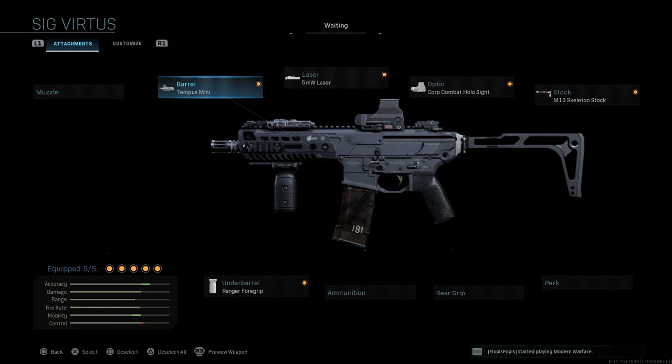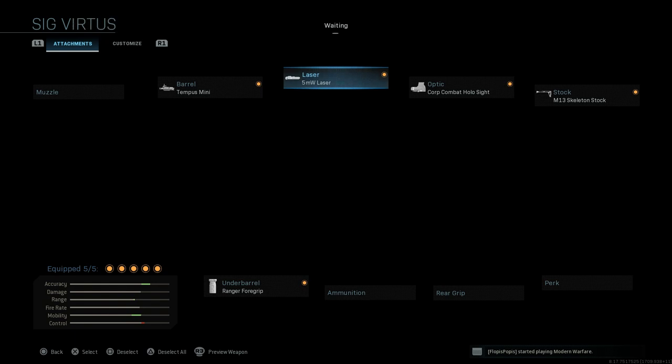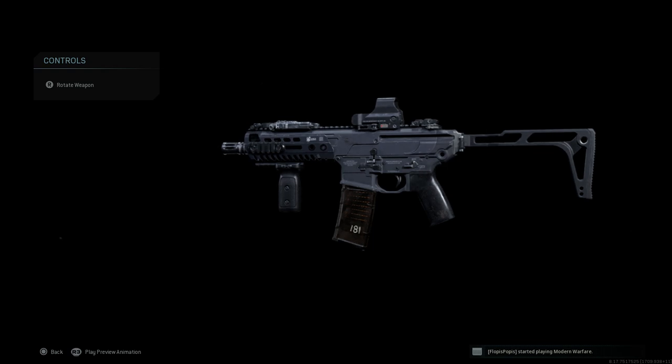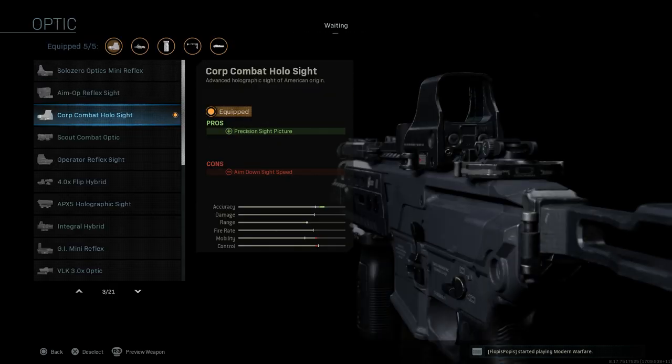This gives a much more compact SBR variant of the weapon. In real life, the SIG Virtus SBR comes in either 11.5-inch, 5.5-inch, or 9-inch barrel, and fires both 5.56 and 300 Blackout. For this build we're using the 5 milliwatt laser — since it is a short-barrel rifle, a more compact setup, I like using it for hipfire accuracy when needed. For the optic, we're running the standard holographic EOTech sight for a precision sight picture.